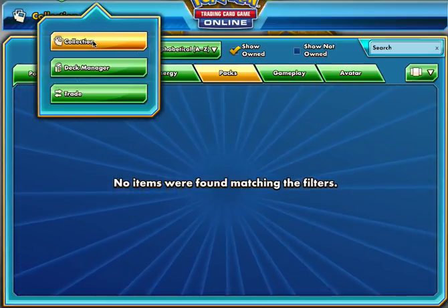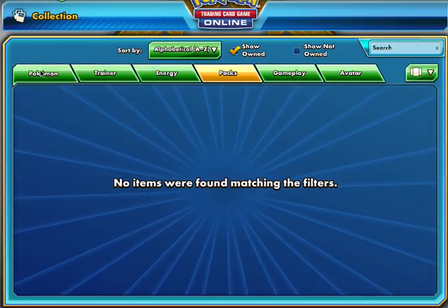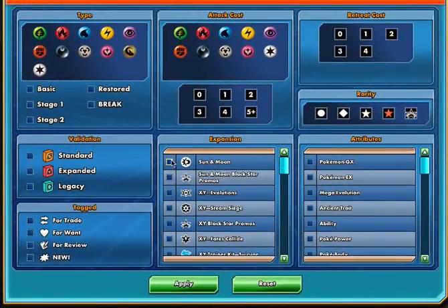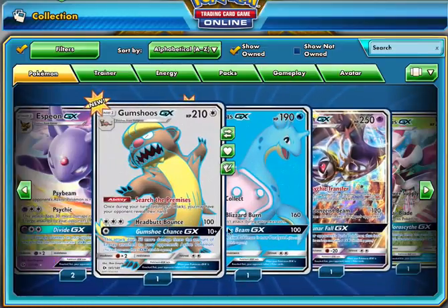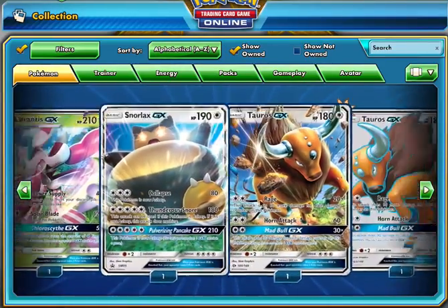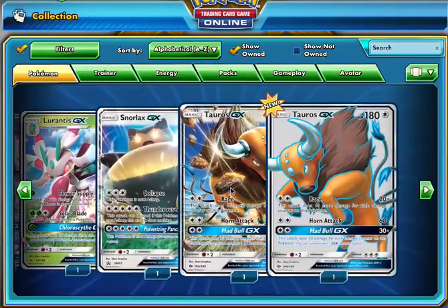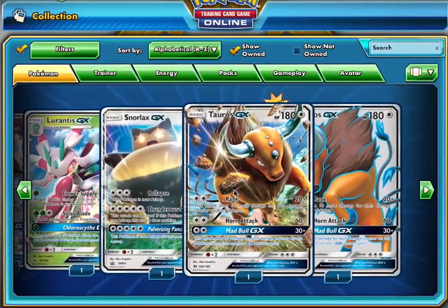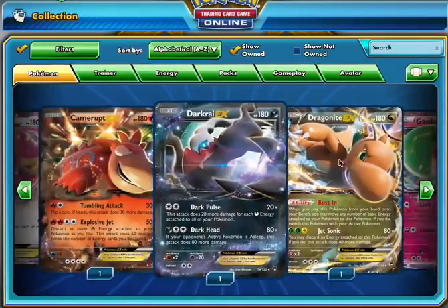We pulled Lapras GX Full Art, then we pulled Gumshoos GX Full Art, then we pulled Espeon GX. Let's look at the GXs we've gotten: two Espeon GXs, Gumshoos Full Art, Lapras Full Art, Lunala, Lurantis, the Snorlax GX promo, the regular Tauros, and the Full Art Tauros. All we need now is the Rainbow Tauros — we're on the search for a Rainbow Tauros. Comment down below some codes so we can go on a hunt for that Rainbow Tauros, because it's got to happen. Tauros is like the favorite card from the pack — it just has such cool artwork.